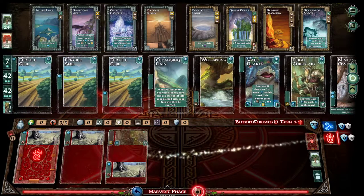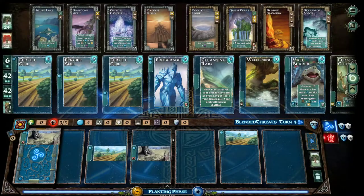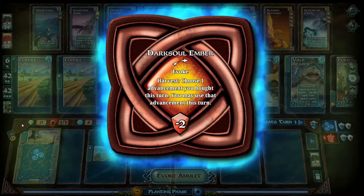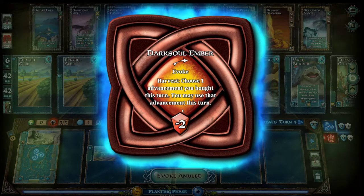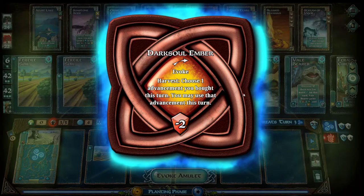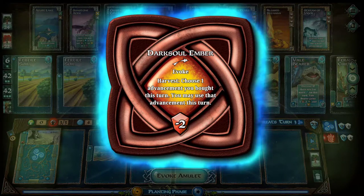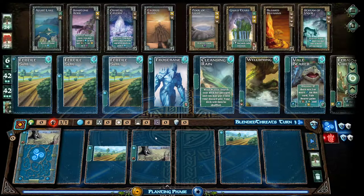Why did it do that? So now my leader passed through, and I'm not gonna be able to use his ability until next time he's through. Is it something with your amulet? Did yours have something about spoiling? I know mine did. No, because it just — I lose two points if I invoke it. Unless that symbol means something. I have to do it during the harvest phase. I think that's it.